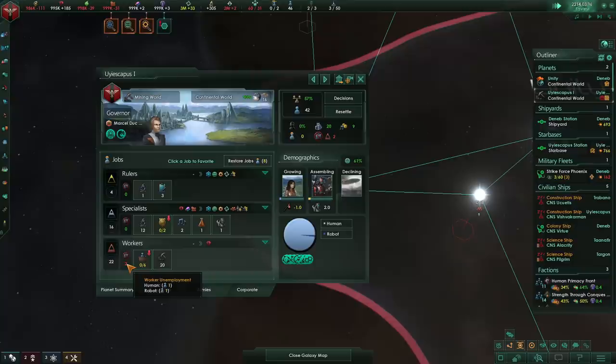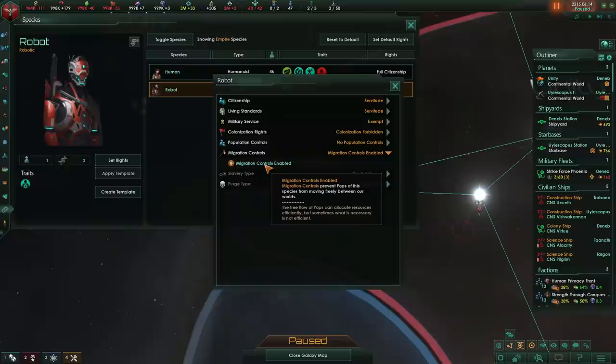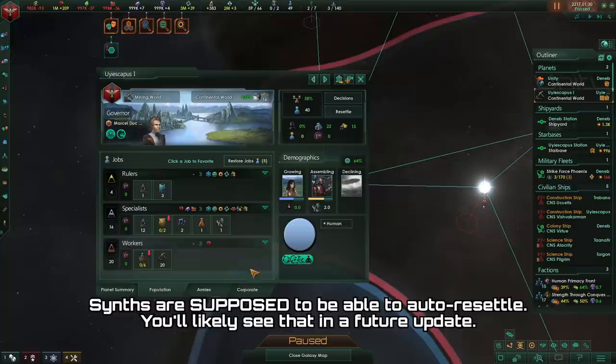The more pops there are, the higher the chance of moving out, and so this surplus population should eventually go down to 0. The human pop has resettled, and actually the robot will not be able to resettle because they have migration controls enabled. You might have to resettle robots manually, and if they are synthetics it will cost influence just as much as normal pops would.